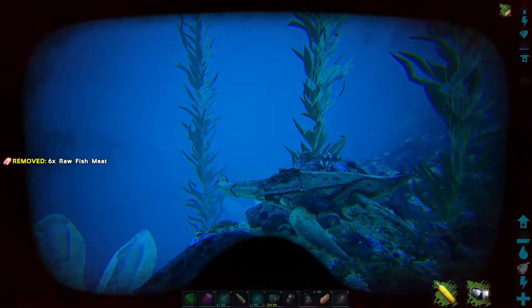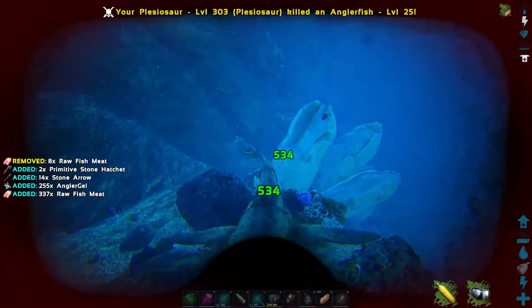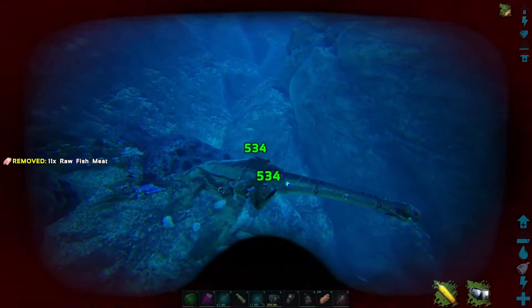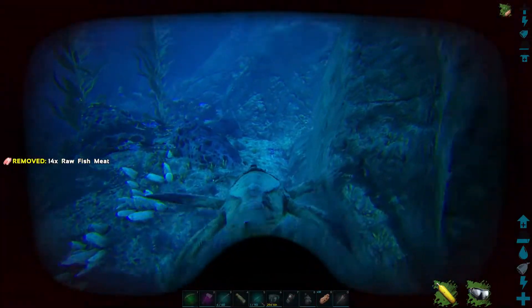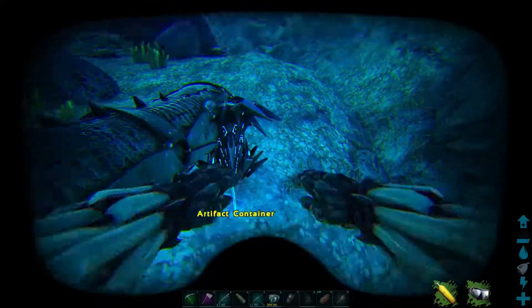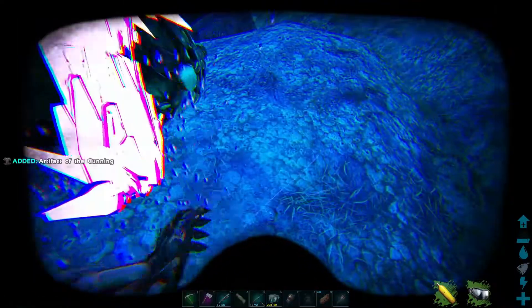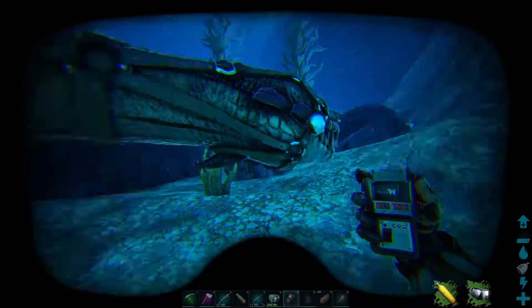Do not go out in the ocean without a crossbow and fins — I forgot my fins. Let's go ahead and take him out. There we go — run away! That's a fantastic start to this episode. Artifact of the Cunning grabbed. The coordinates for it are about 83, 25.